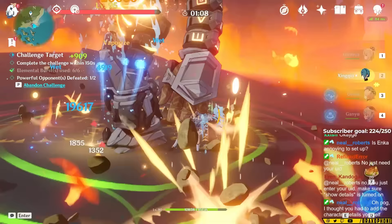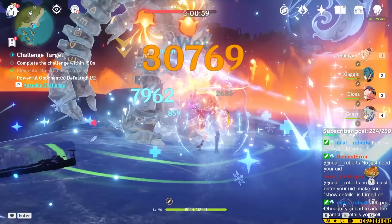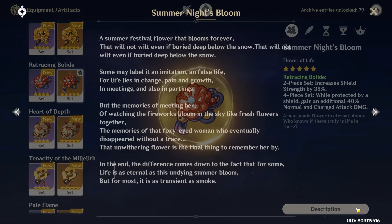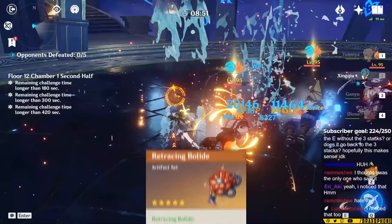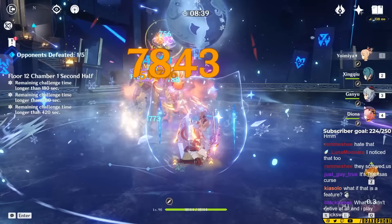In that case, you have two options: one is to play a team that generates a ton of energy with a solid rotation, and the second option is to play a different artifact set. There are three main alternatives, with the first set being Retracing Bolide. Retracing Bolide is an amazing set — actually the canon set for Yoimiya. If you go to the lore part of the artifact page, it literally talks about the summer festival and looks exactly like her entire aesthetic. The four-piece set gives 40% normal and charged attack damage bonus, which is just below Shimanawa's, but the benefit is that you don't have to manage your energy at all. You can burst on cooldown with Yoimiya, buff your team, and still deal solid damage altogether.